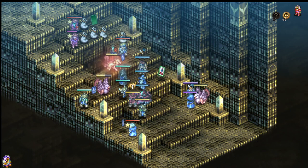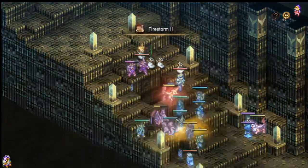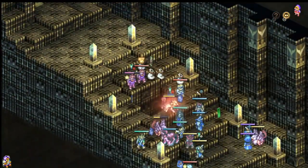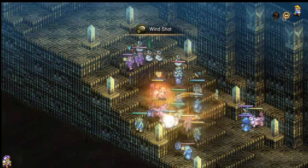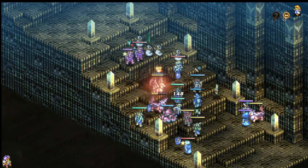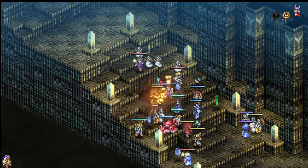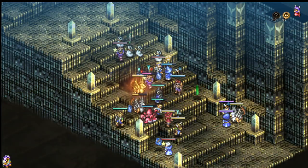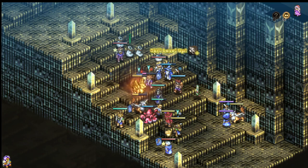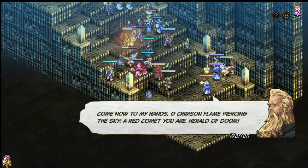Early on you don't have too many options, but as you carry on you'll typically get upgrades to your missile abilities first. They remain on the cheap end, have very wide availability, and have a lot of range on them. Need to finish something off at long range? There you go. Need to weaken something up before you get there? There you go. Additionally, a lot of weapons carry free casts of these abilities — especially elemental katanas and swords.